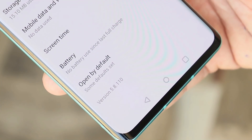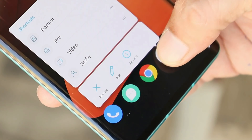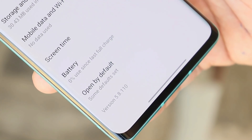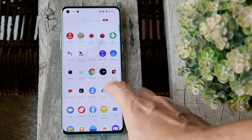I'm not covering the camera part because the camera application remains the same as the previous update. The camera version on the previous update was 5.8.110, and after this update the camera app remains the same, so there's no point covering the camera.